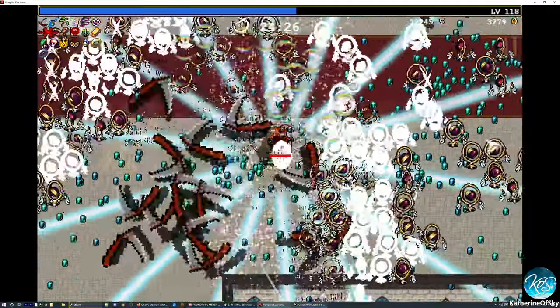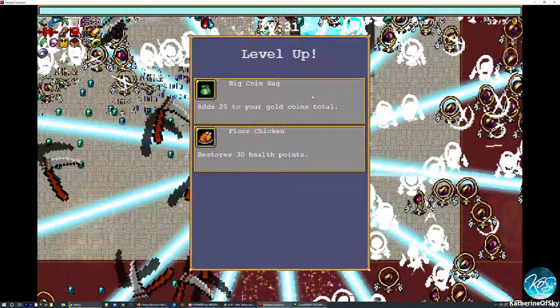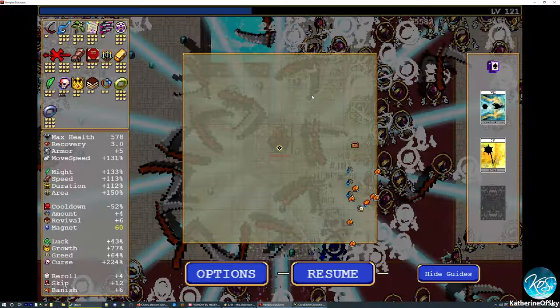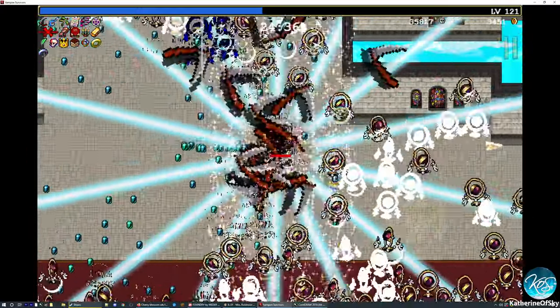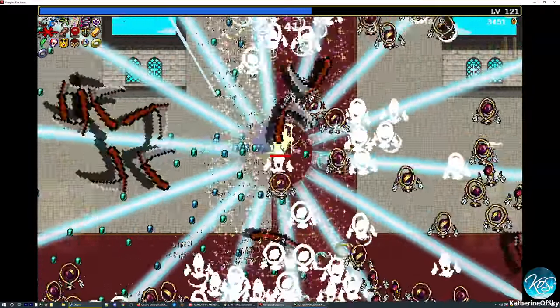Magnet! Oh my god, I love getting magnet — that's a great thing. I really want to build up the magnet, but of course it's all random what you get. Let's go back to that box and see if we can get an evolution out of it. We're looking for evolution of the clock lancet and the laurel right now.